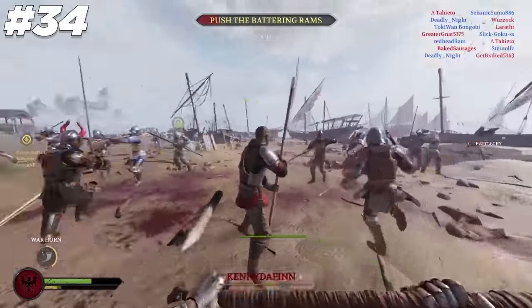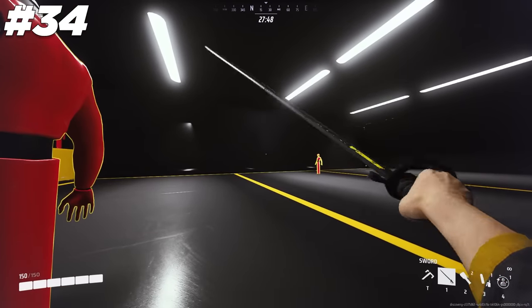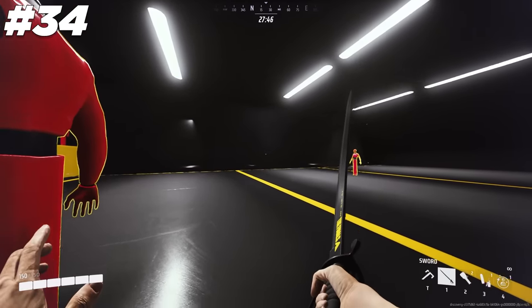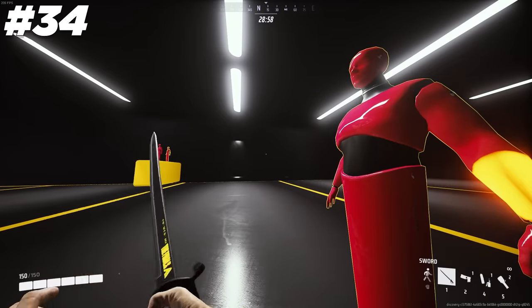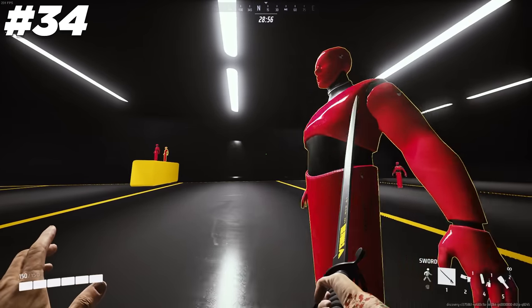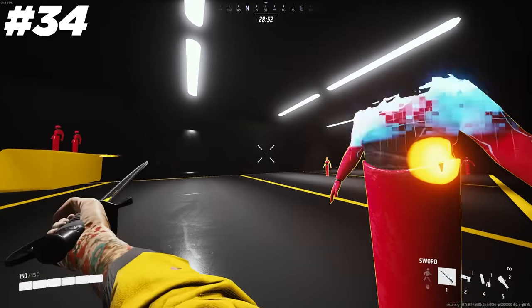Much like in sword fighting games such as Chivalry or Mordhau, swinging your sword deals damage along the swing. Since the sword goes from right to left, it will start doing damage on your right first and then to the left as the swing travels. With that in mind, you want to turn your view so you're aiming to the left of your target to shave off precious milliseconds and deal damage to them sooner.